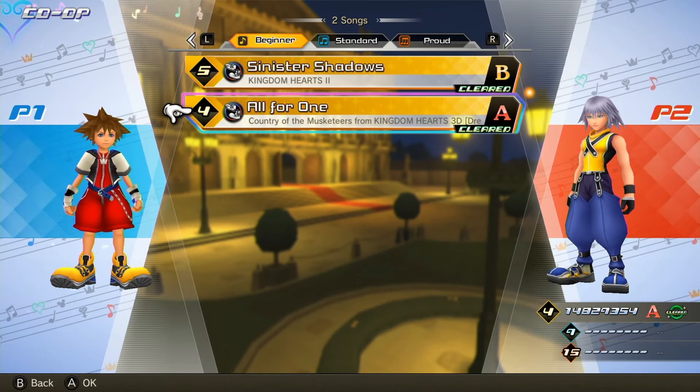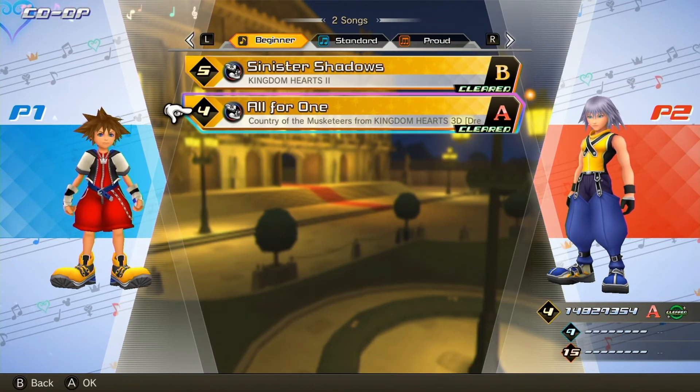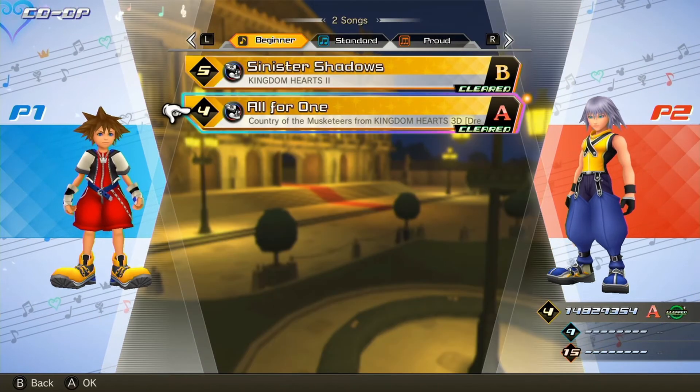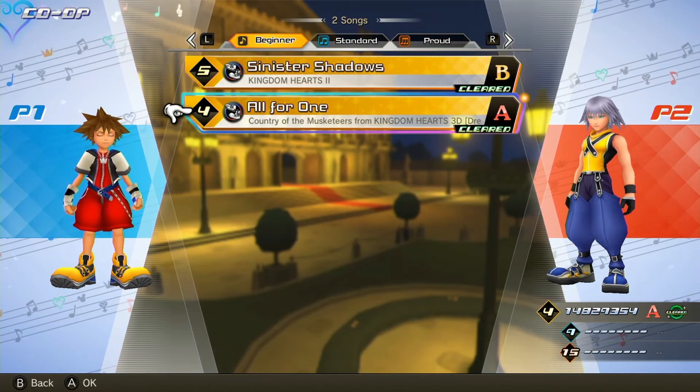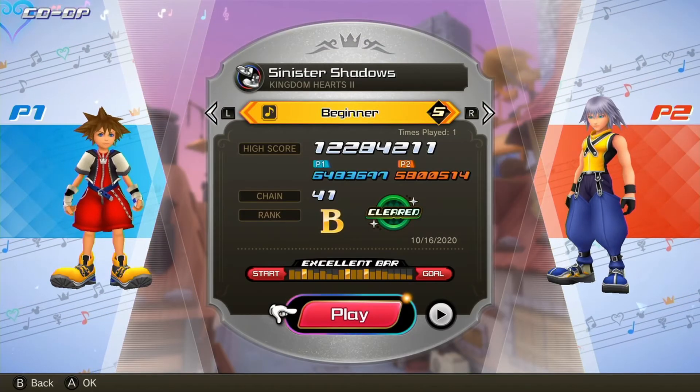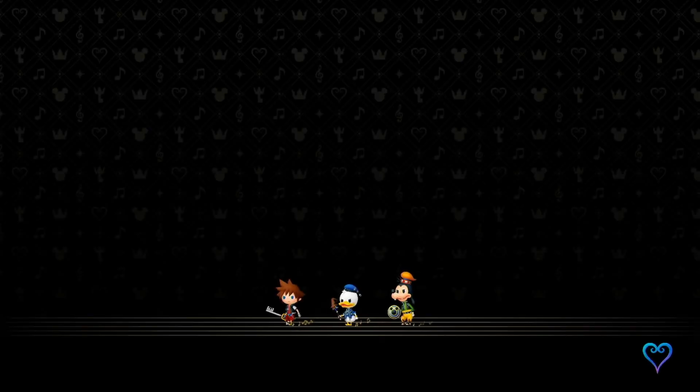The co-op mode has two other songs: Sinister Shadows, which is the 1000 Heartless theme from Kingdom Hearts 2, and the battle theme from the Musketeers world in Dream Drop Distance. In the co-op stages you have Beginner, Standard, and Proud, but there's no One Button or Performer Mode. Also you aren't allowed to use or get any items in this demo, so no restores.